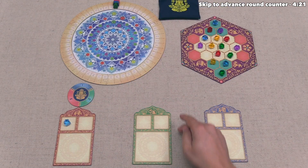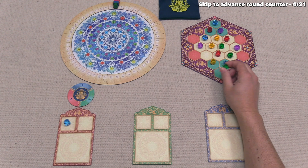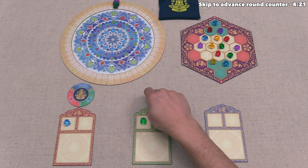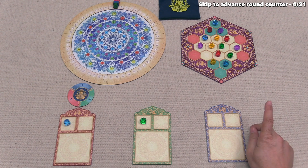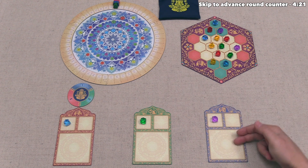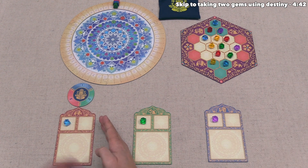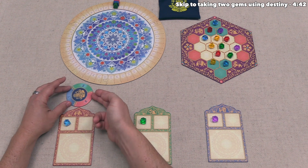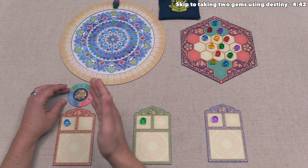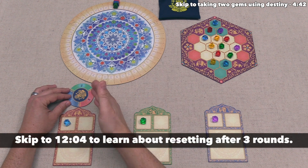Our turn is done, so play moves clockwise to the green player. They take a green gem and place it in their destiny, then don't contribute to the mandala. The blue player takes a purple gem and places it in their destiny as well. Now it's our next turn, but first we rotate the starting player token to show the two above us — we're still starting player but entering round two. Once we've had three rounds as starting player, the token passes to the next player.